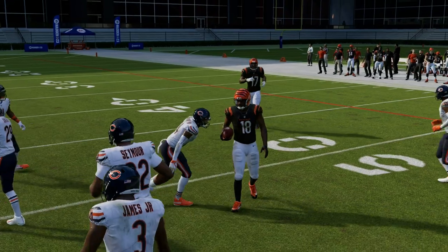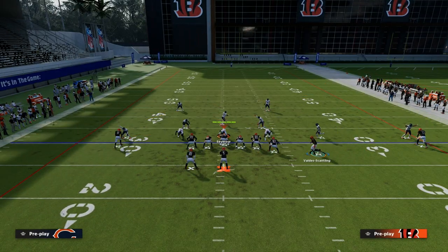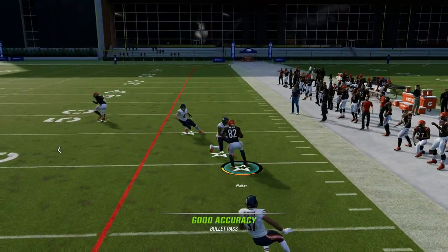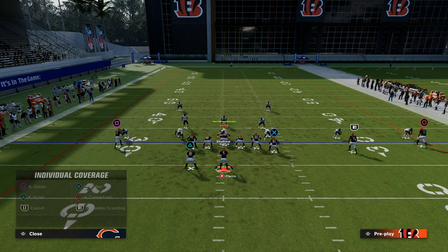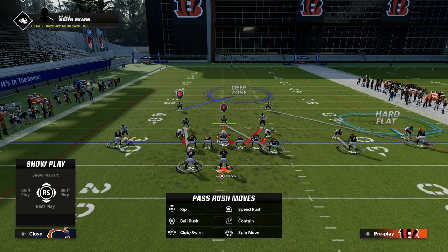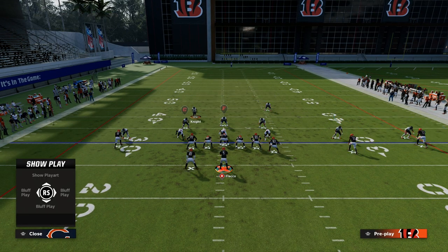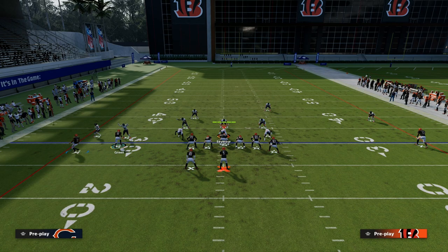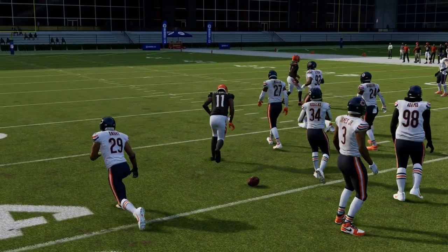Against man coverage, typically they're going to want to try to guard your post route or your motion slant. If that's the case, what you want to do is just try to free-form the out route outside — a lot of times you'll break that tackle quick, and now this forces different coverage shells. Really the best way to defend this would be a defense that has a hard flat to take away the tight end out route, some help in the middle of the field for the post, and then they come underneath on the slant. These motion slants remind me of Madden 17 with how effective they are when you snap the ball just as they're starting to come to a set, before they actually set — super, super effective.